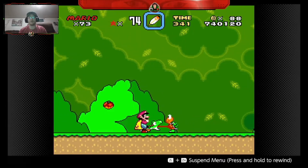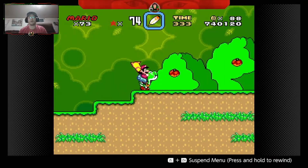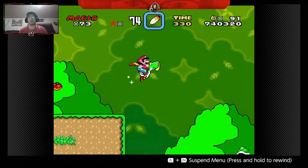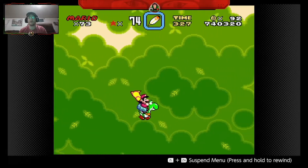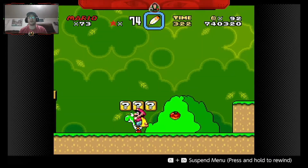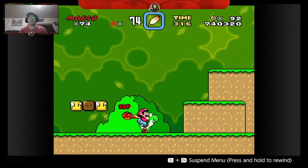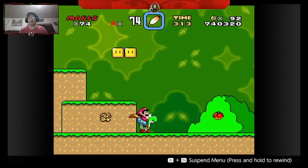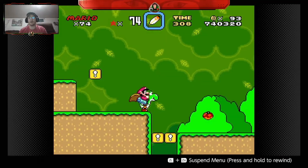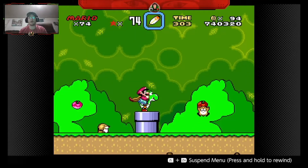Once you grab those two, move on into the game so you can seek out the next Yoshi egg. Once again it will give you an easy one up. And your last one up will be hiding right here.